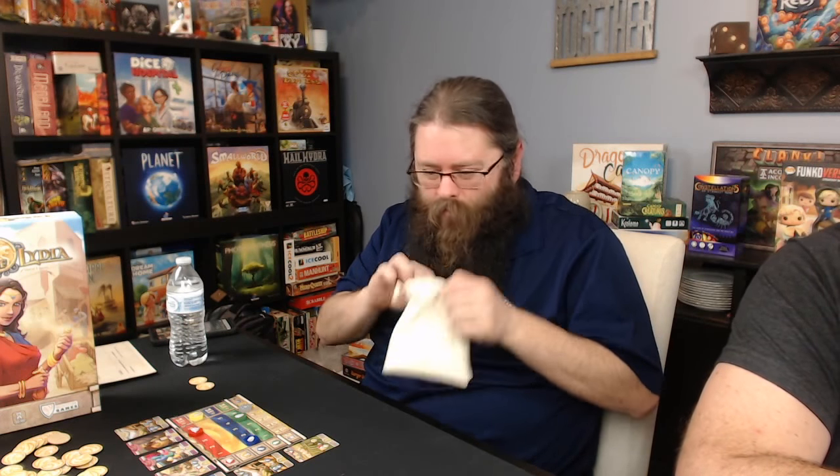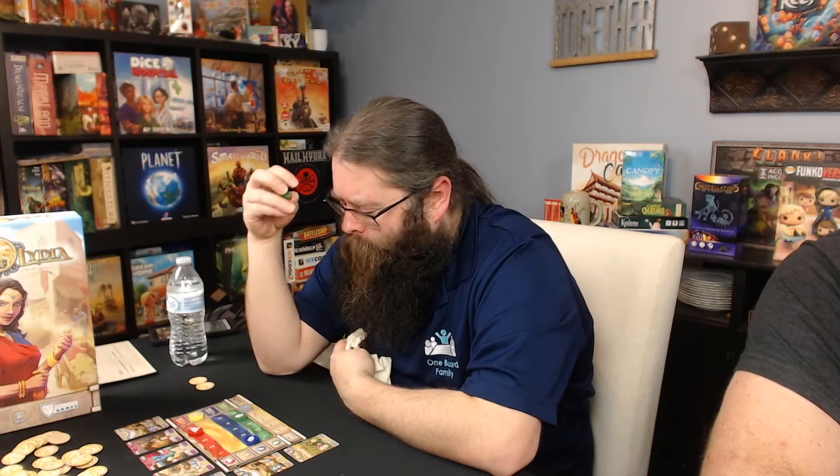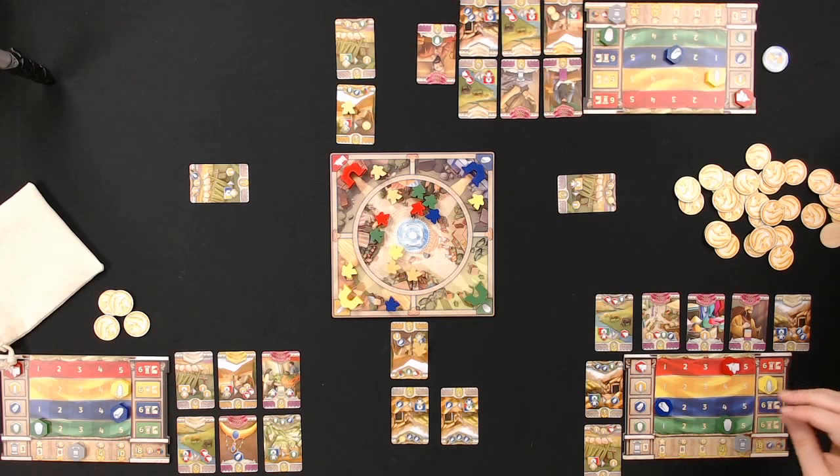Ryan's last turn pulls green instead of blue. He realizes he's losing out on a potential 12 victory point card but can get eight points by going to the green gate. He places there, gets two resources, and moves his influence marker. He pulls back a meeple.